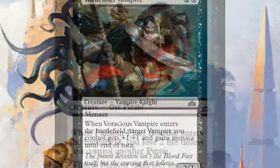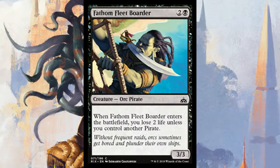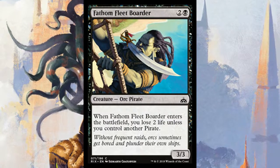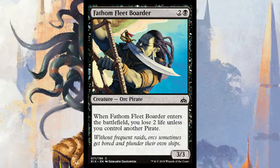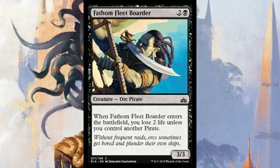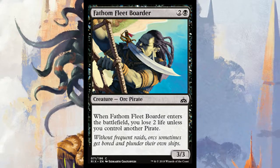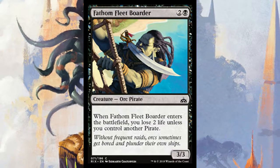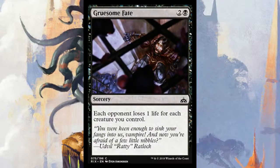Fathom Fleet Boarder is a three-mana 3/3. When it enters the battlefield, you lose two life unless you control another pirate, which shouldn't be too hard. There are a lot of decent pirates available early in red, black, and blue. It's basically a vanilla 3/3 for three mana, so I'd view it as filler.